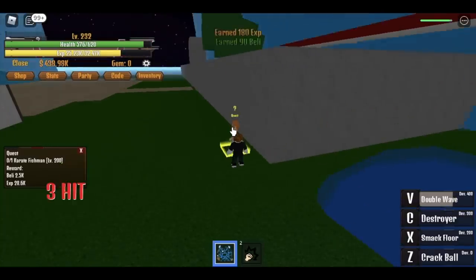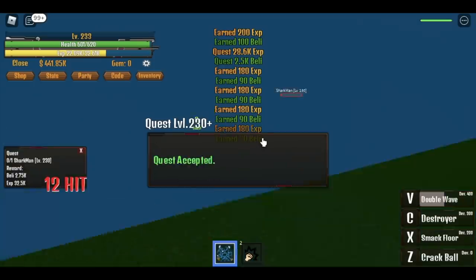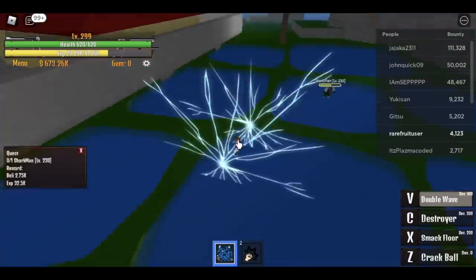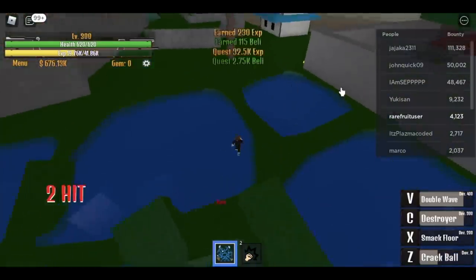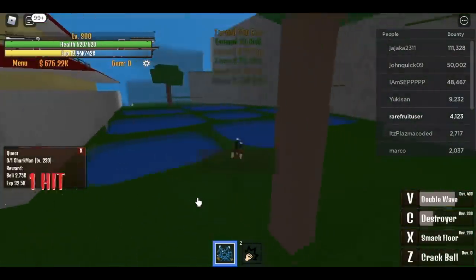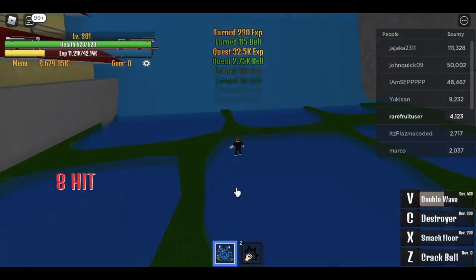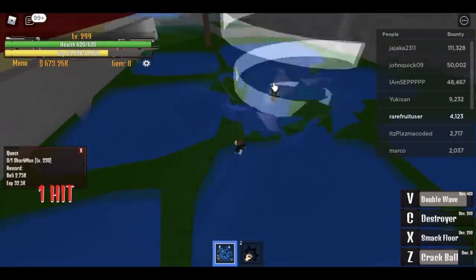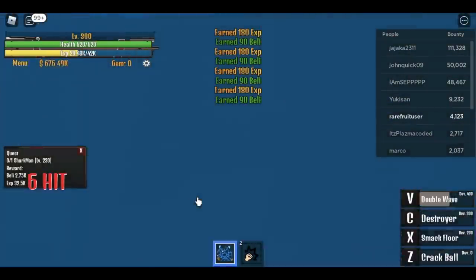Wait for it — level 233, and accept. There's another strategy here: use your V skill, defeat this fast, then get the quest. The sharkman spawns very fast — two level ups. It depends on what strategy you'd like to use, but everything will make things faster. When you reach level 300, we will go to the chef island.